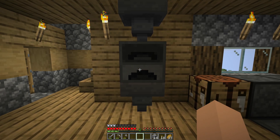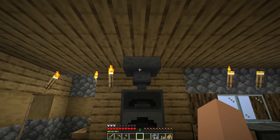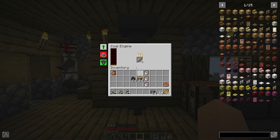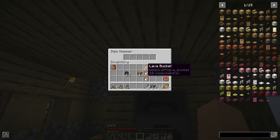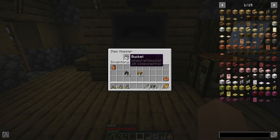Like all Energize Power machines, the coal engine supports automatic insertion and extraction of items. Fuel can be inserted with a hopper or any other means of item transportation from every block face, and leftover items like empty buckets can be extracted.